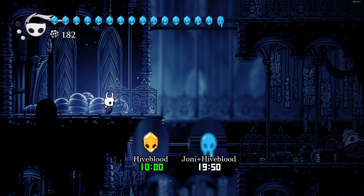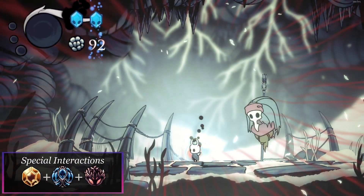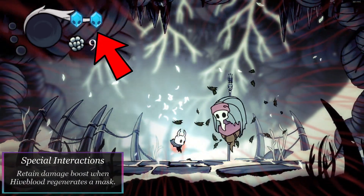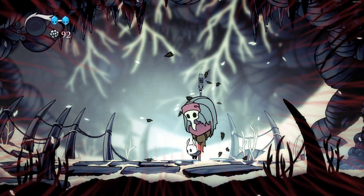The masks will also take on a unique appearance of Blue Honeycomb. When combining Hive Blood, Joni's Blessing, and Fury of the Fallen, if the Knight gets to one mask and lets Hive Blood recover the second mask, the damage buff of Fury of the Fallen will be retained for nail and nail arts, but not hatchlings, even though you'll have two masks of health.